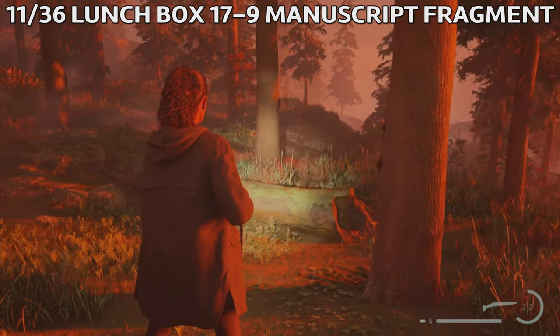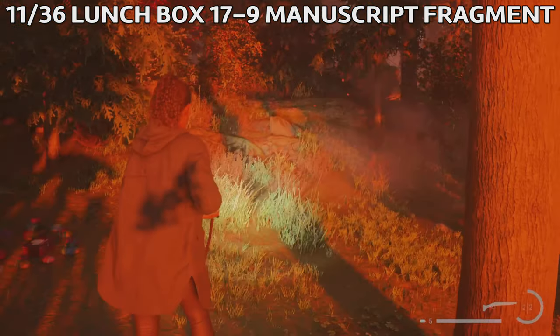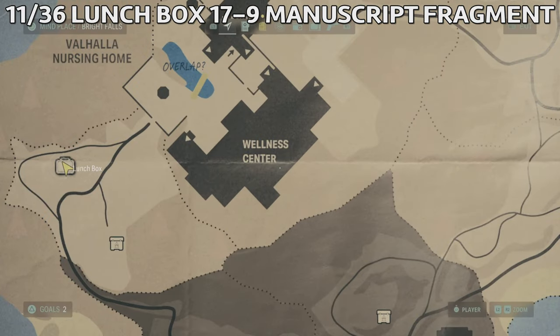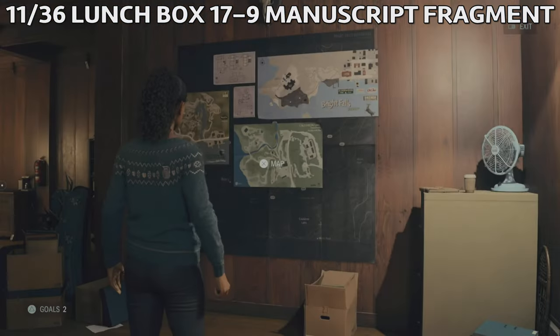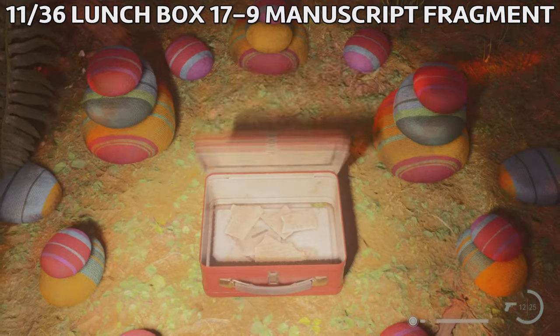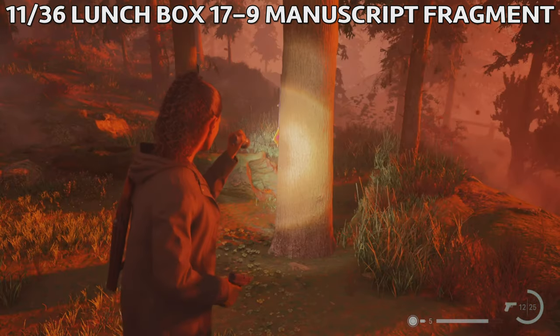After you defeat Cynthia and you're out in the woods, among the trees between the two paths leading west from the nursing home, you're gonna find Launch Box 17. Inside there are nine manuscript fragments. You must use the bolt cutters on the gate west of the nursing home to reach this area. Hopefully you'll also defeat some of the Taken nearby before you grab what's inside the launch box.